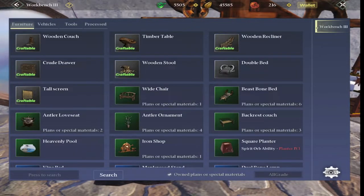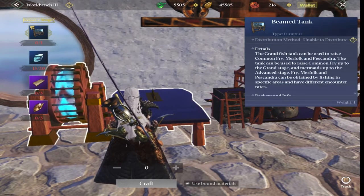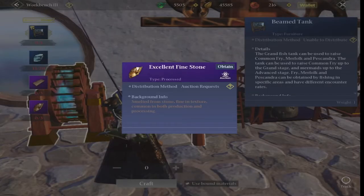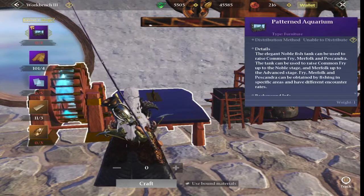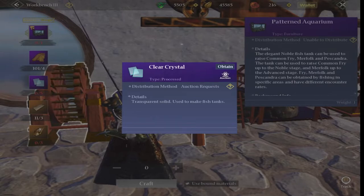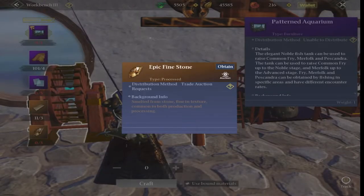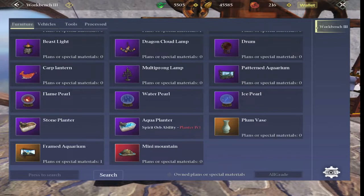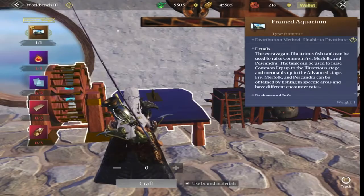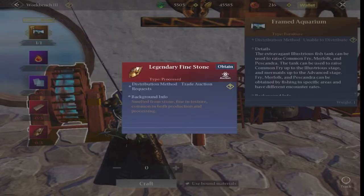Now going from the tools across to the furniture tab, let's have a quick look at the fishing tanks. First up is the beamed tank — to craft that we need crystal, excellent board, and excellent fine stone. The next tank is the patterned aquarium, which needs Chimera Land beast hide, clear crystal, epic board, and epic fine stone. The final craftable tank is the framed aquarium, requiring a noble beast soul, clear crystal, legendary board, and legendary fine stone.